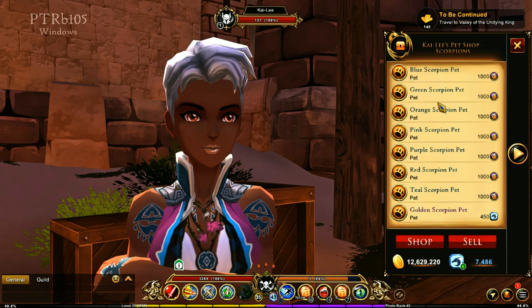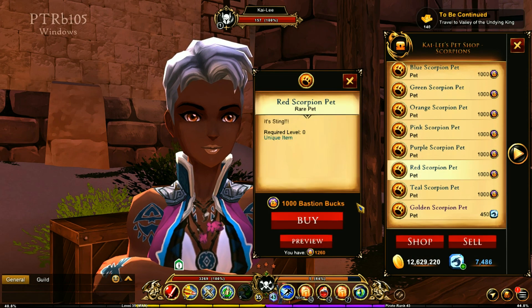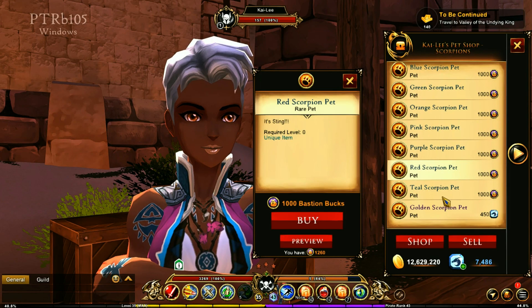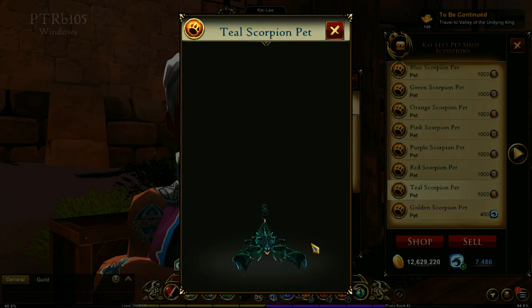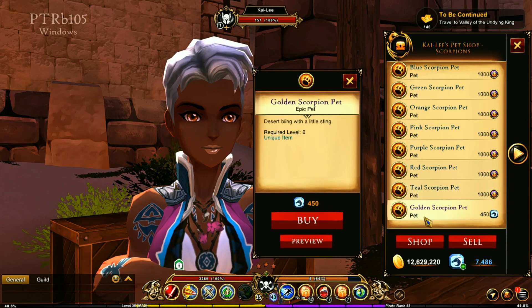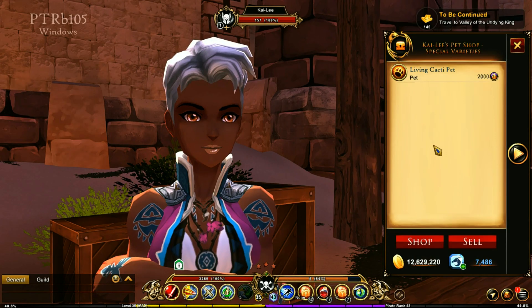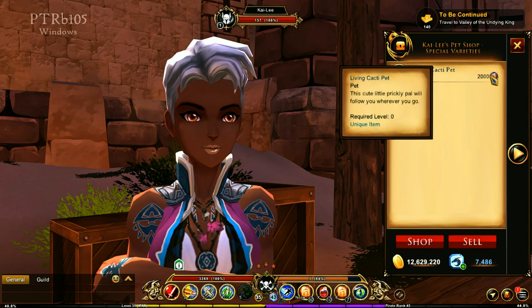And then you've got the scorpion. I won't check all of them — I'll check the red, checking my favorite colors. This is really awesome with such amazing detail on these models. Teal looks neat, and then golden — oh, that is so cool. And then of course you have the specialty item.